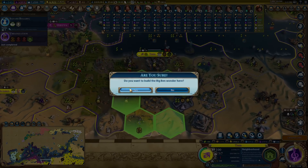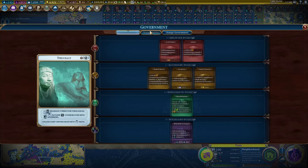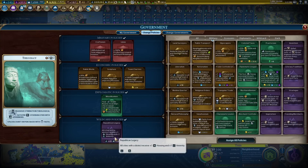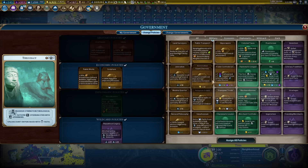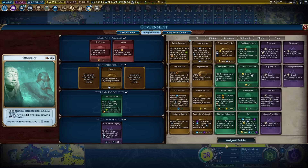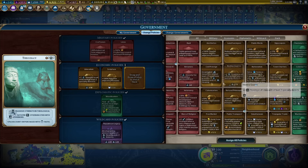Actually I believe hermitage can be put on any river, but this is all floodplain - I've only got one tile. I'm going to put Big Ben - the extra policy card is always really fun. What are my policy cards? Republican Legacy is good. I really don't need town charters anymore because I've got so many yields it's nonsense.